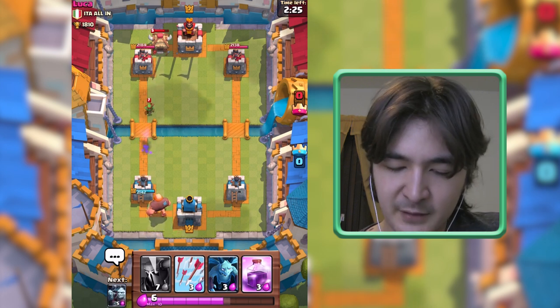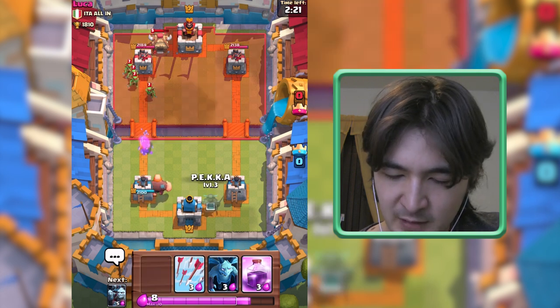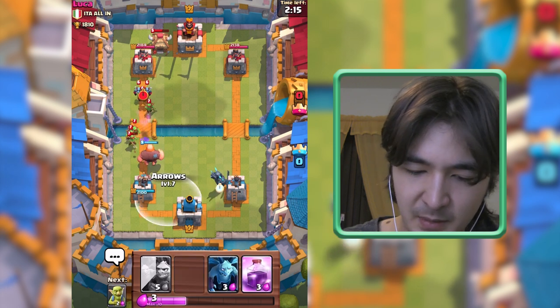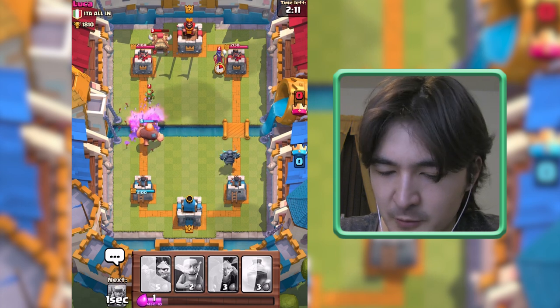Since he has a Goblin Hut on the left side, I don't want to send my Pekka on the left side. I want to send my Giant to get some distraction going, just to keep these Goblins away from my Arena Tower. I think he will probably focus on taking down my Giant — and yep, he's putting down some troops.